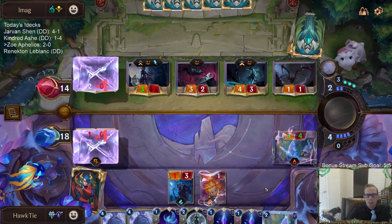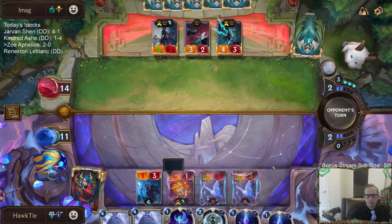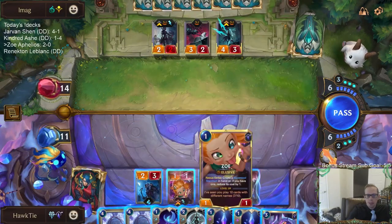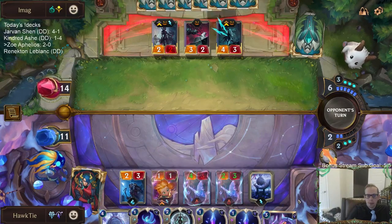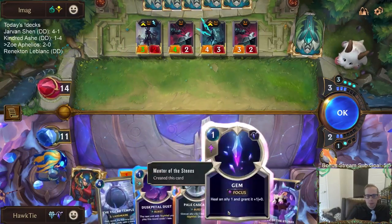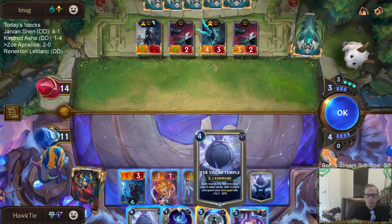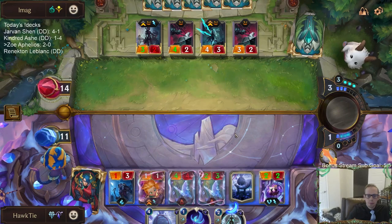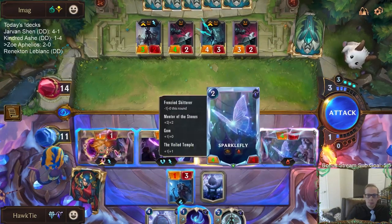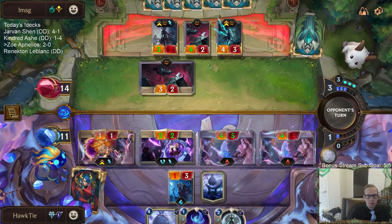I was hoping that maybe they'd be a little scared off from attacking, but the fact that they're not means something's probably up. So he's at seven. Maybe I should have waited on playing this thing to level up Zoe. Lame. Attack of the Sparkleflies — so that levels up Kalista. Kalista will attack and put Frenzy Skitter into play.